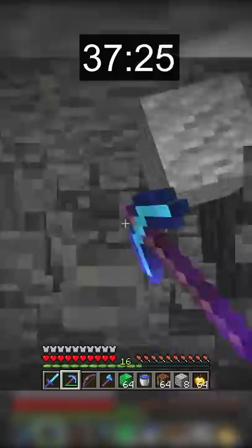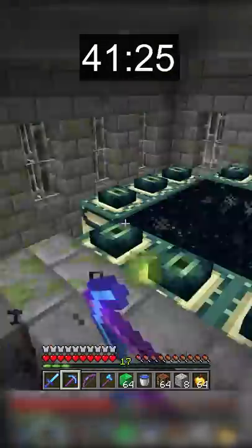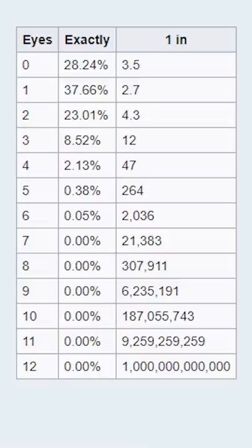My luck didn't stop there. While I was mining, I dug straight into the end portal room and was glad to see that all of the end blocks already contained an eye of ender. The Minecraft Wikipedia says that the odds of this happening are 1 in 1 trillion, so it's really not that uncommon.